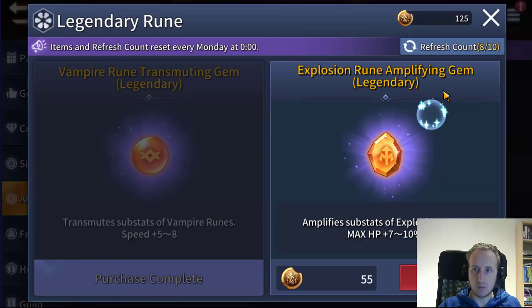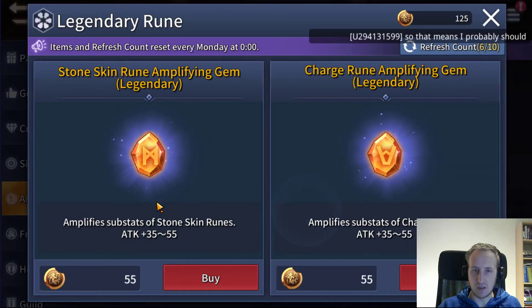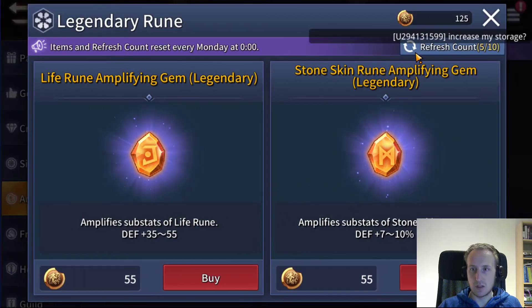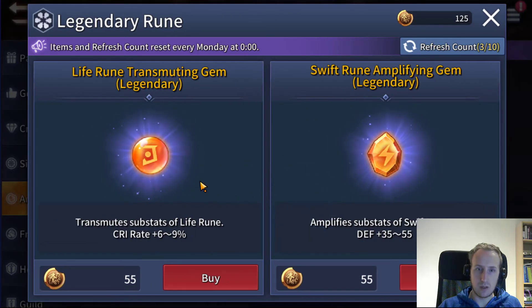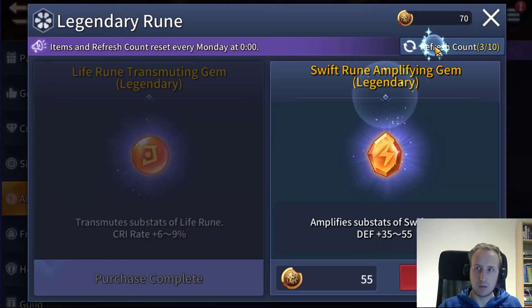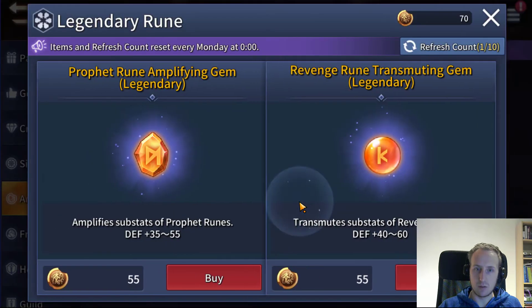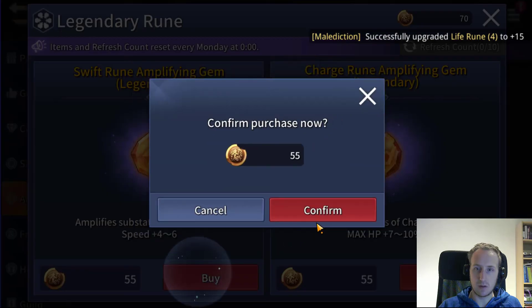Skip the speed amplifier because it's on an explosion rune — yeah it's on a weird rune, don't need that. It's not a bad attack slot obviously, but I want to get them on the right kind of runes. Stonekin defense buff is great but not something I'm in need of. Life with HP which is great — also not something I need. Flat life to crit — I am gonna get that because I have a lot of life runes. Defense, defense, defense, and the last one — Swift with speed, perfect. Probably the best you can get.